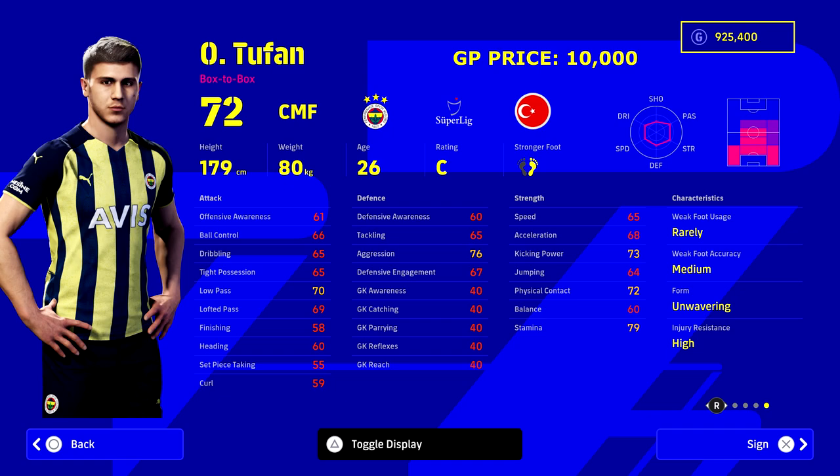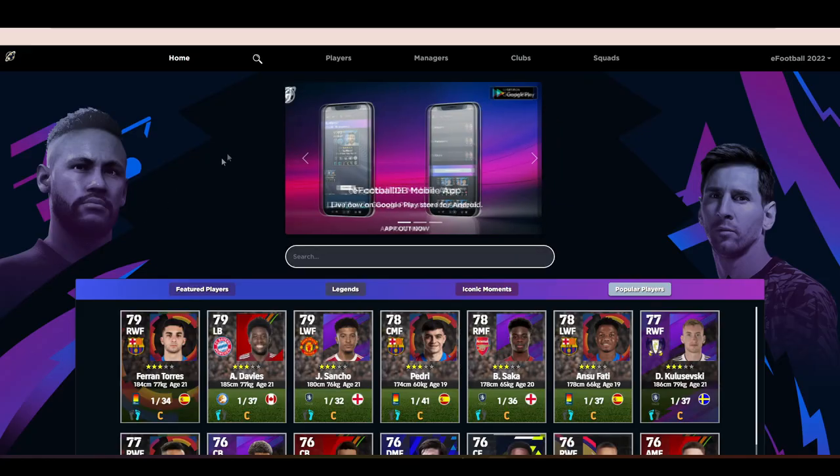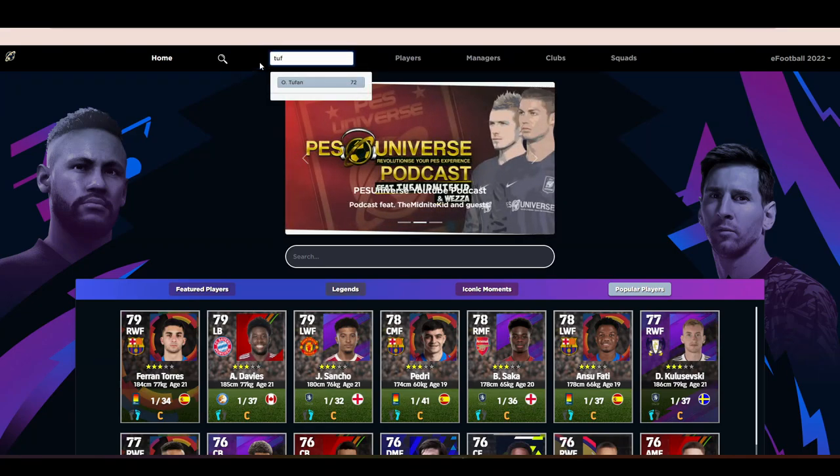Next up we've got Tufan - I'm going to be really focusing on this Fenerbahce player because he looks to be a bit of a hidden gem. Shout out to Sep for the tip on this guy. He's a box-to-box CMF who plays in the Turkish league for Fenerbahce. He's 26 years of age, he's got unwavering form, and he's got so many player skills. If you want to simulate what a player can become, efootballdb.com is the place to go because you can simulate it in real time without having to actually train them up in game.